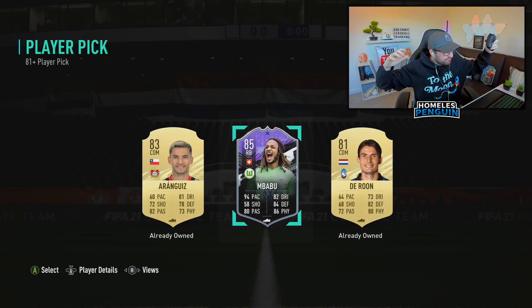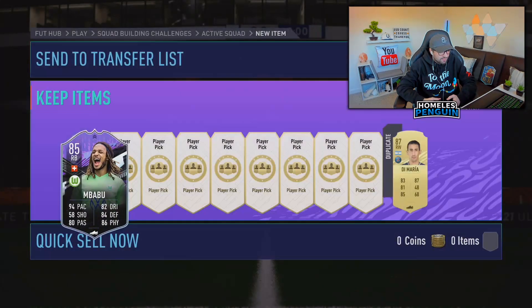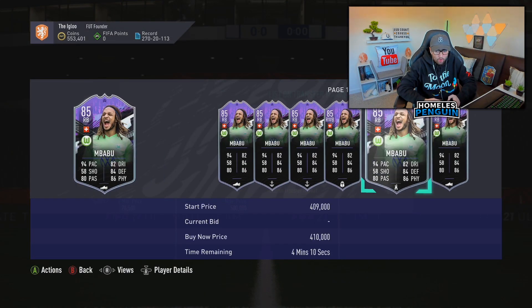Mbappe - that is a really, really good one. We got ourselves a What If card from one of these player picks! It is a fat dub as well. I'm gonna have to use him. Fellas he looks insane. 400k. You love to see it lads.